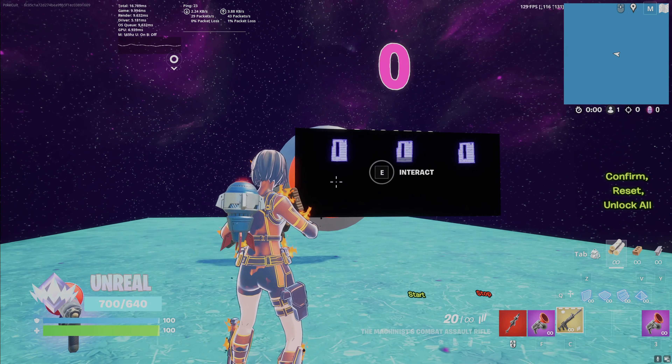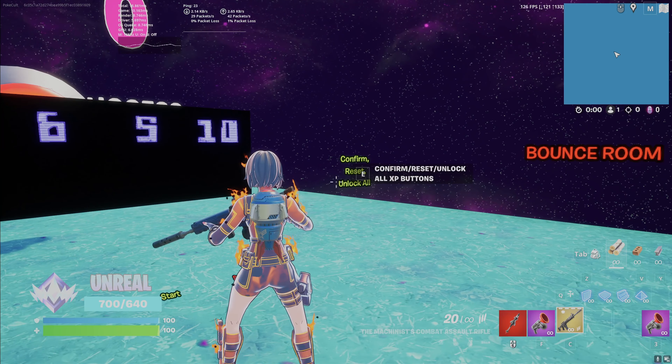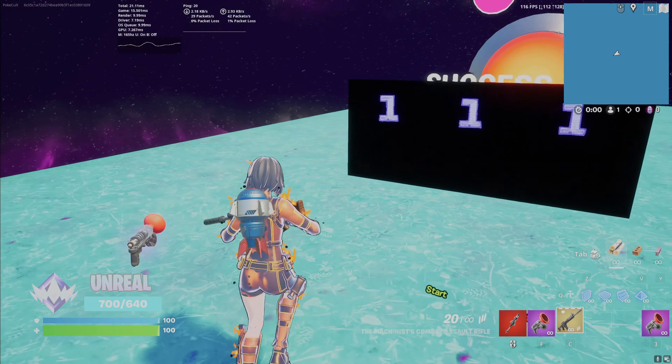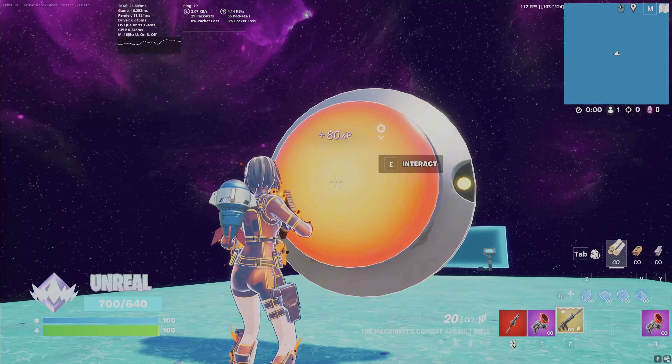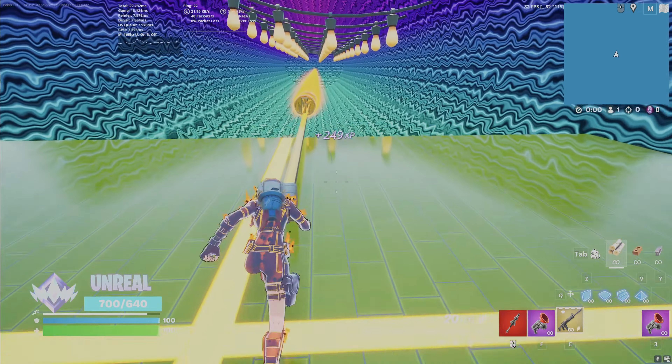Once we hit zero, come over here and put in this code: 6510. Hit this button right here to confirm. Once you do that, go down here and find the start button, click that, then come over here to this big red button and push it.